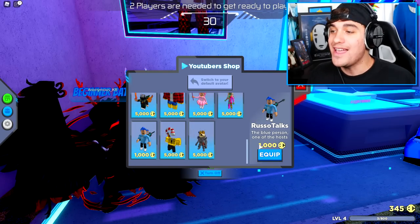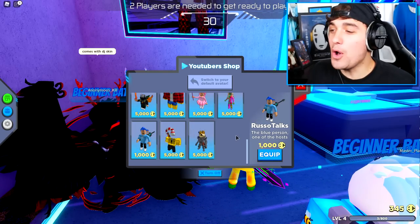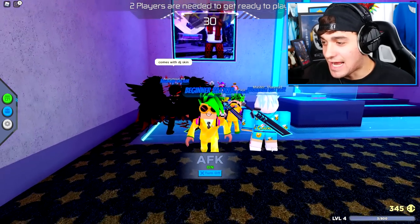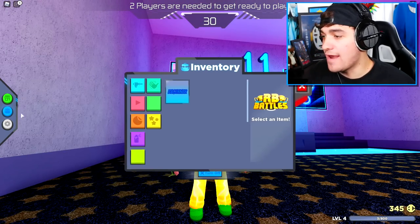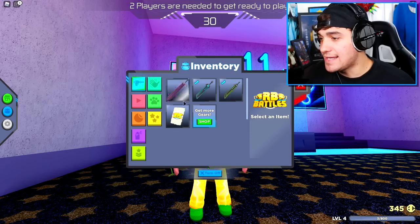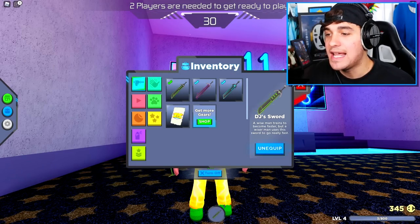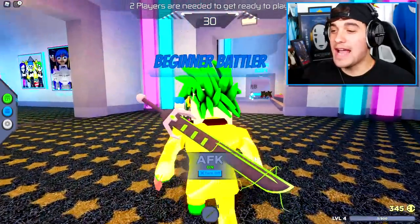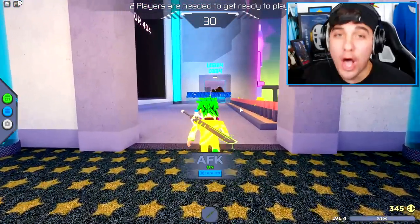Russo's for 1,000 coins. Once you've bought all three of the swords, you need to equip your DJ Monopoly skin like this, and once you've done that, come to your inventory, go to gears, and equip yourself the beautiful DJ sword just like this.